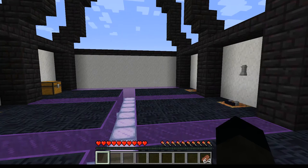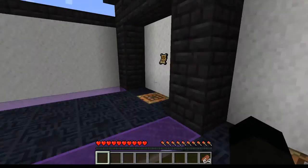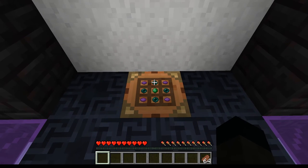The Waystones mod adds three things to the game: a warp stone, a waystone, and a return scroll. The warp stone is crafted fairly simply - it's four ender pearls, an emerald, and some purple dye.